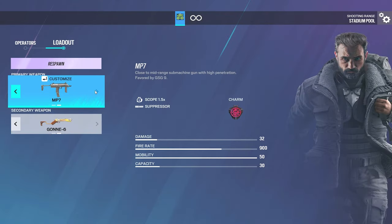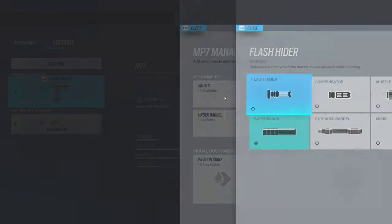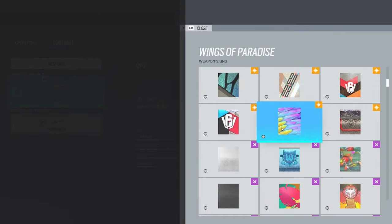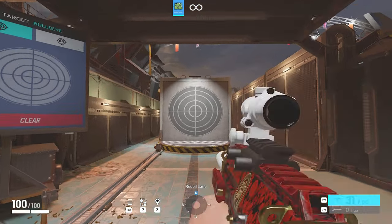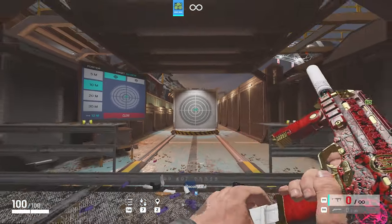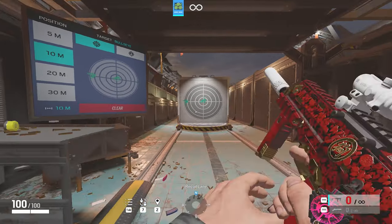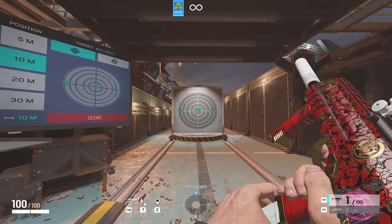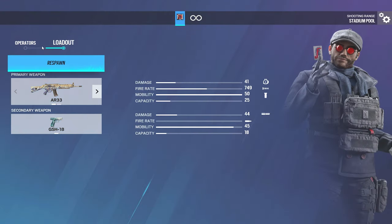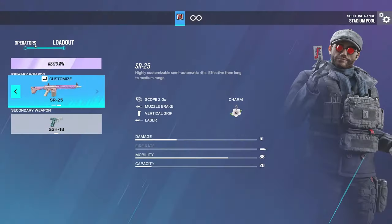For the MP7, I run Suppressor, but if you want the best recoil, use Flash Hider. For DMRs, I'd probably just run Suppressor or Muzzle Break — it doesn't really matter. The AR-33 setup is going to be the same as Thatcher's.